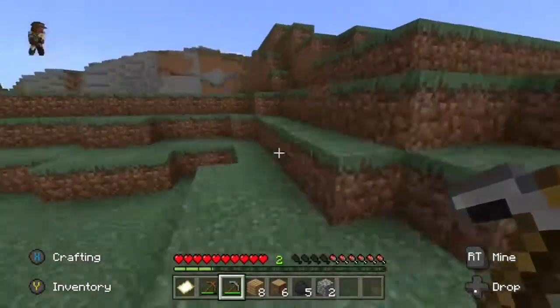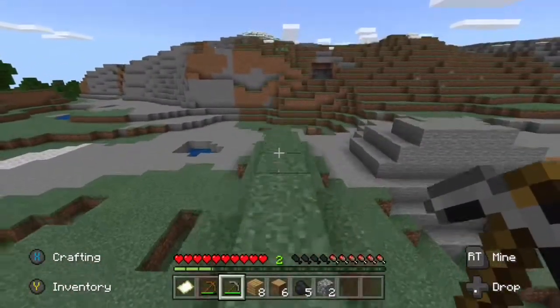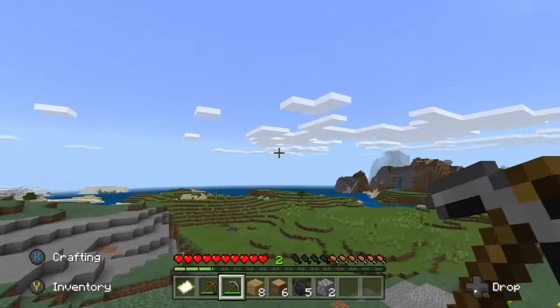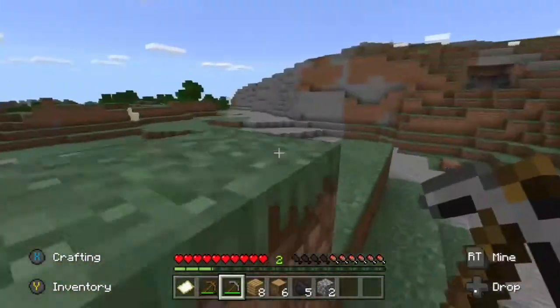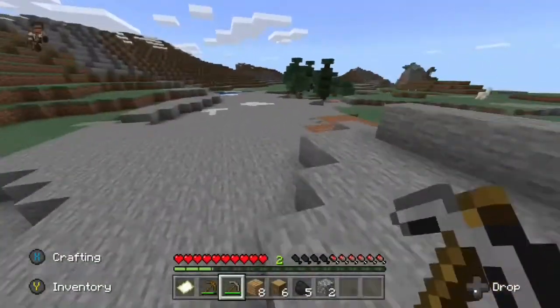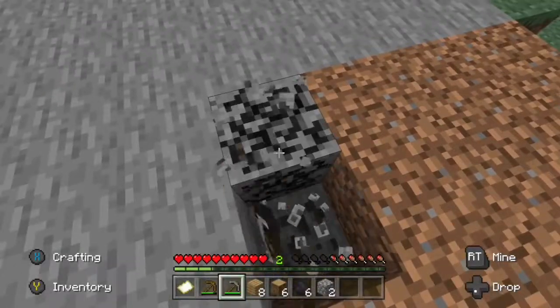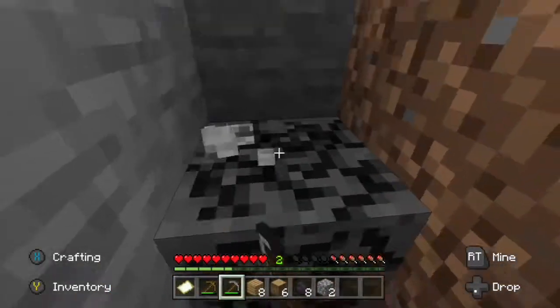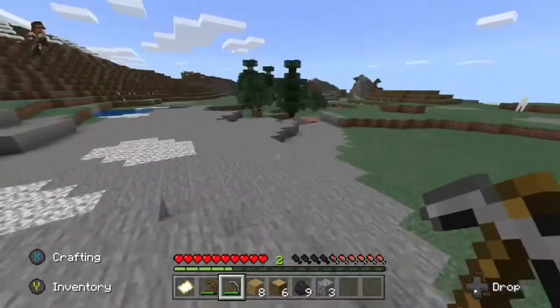He turns back around and climbs up the mountain again to look for new resources. Attempting to determine the time, he looks up, locates the sun, and realizes it is almost nighttime — so he must prepare a shelter quickly. He mines some extra coal and prepares to make a shelter to live in comfortably and safely.